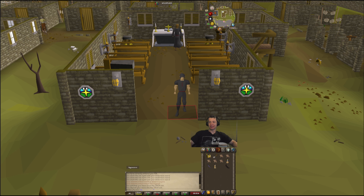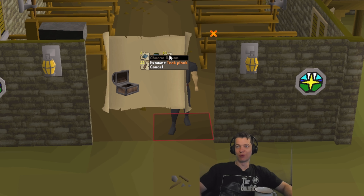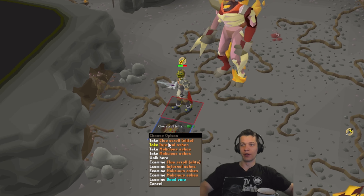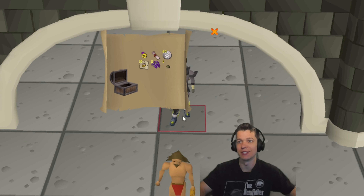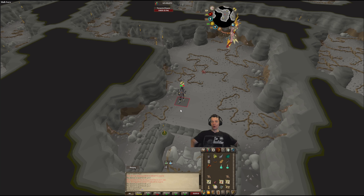Here's the elite casket — brutal, 159k. All right, another elite clue. Next casket: 310k, not as bad. And there we go, last kill of the 250 Tormented Demons.